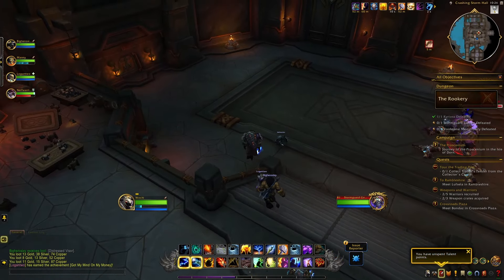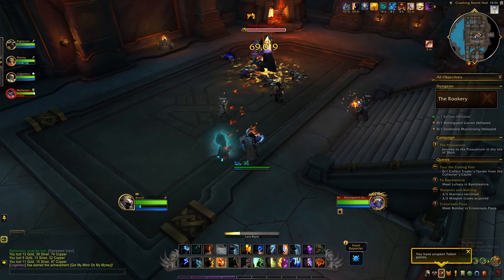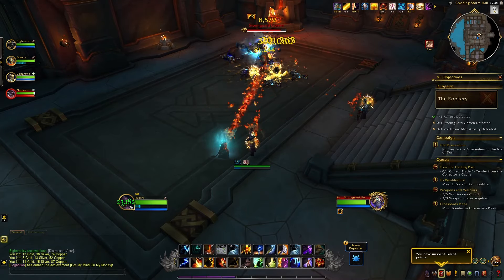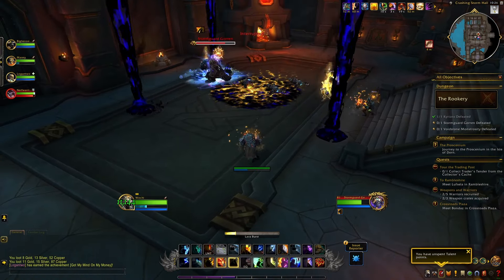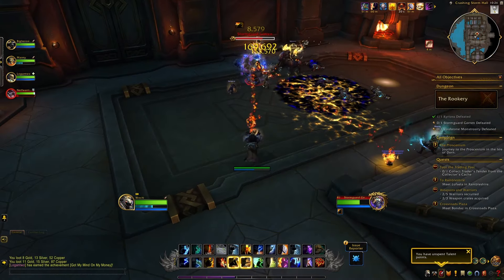The second boss is Stormgard Goran, it's a very void themed boss. The boss will periodically jump to a location and upon landing he will create four beams of void energy that you need to avoid. Periodically the boss will also create a black hole that will draw you in, so try to run away as far as possible.